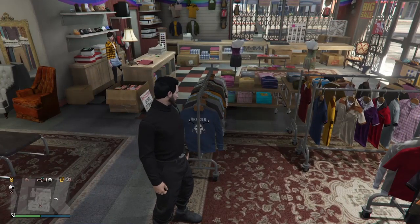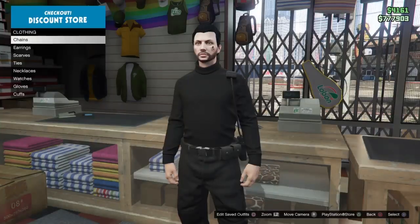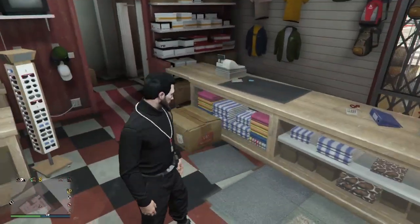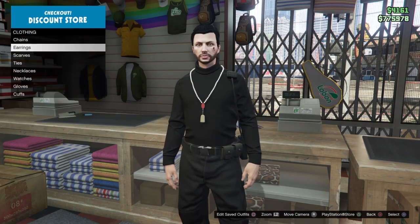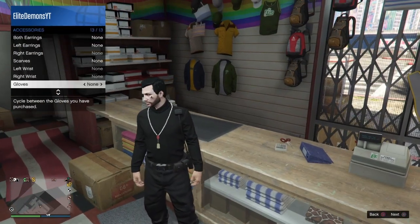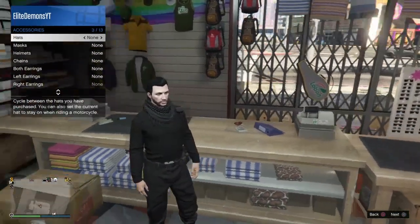If you've started the glitch, you cannot wear utility vests with this outfit. But you can put on gloves, watches, cuffs, masks — whatever. Now I'm going to test if necklaces will work — the necklaces do work, guys. The chains, though, with my specific top, are not working. The ties I also cannot equip. Scarves do work — they do not get rid of the belt.